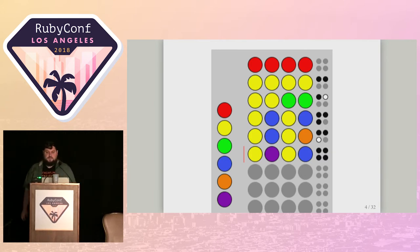The second guess of four yellow pegs has two black circles to the right, so two of the pegs in the correct answer are yellow. But we don't have any information about where those pegs are yet, because we guessed yellow in every position. In the third guess, I switched to two yellow and two green pegs. The feedback is one black peg and one white peg — the black peg means correct color and correct position, the white peg means correct color but wrong position.